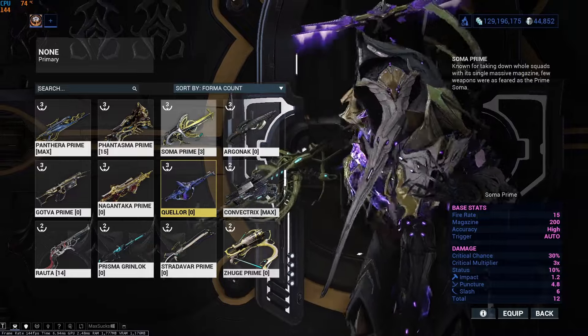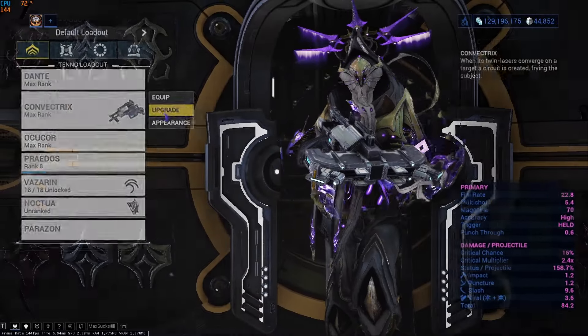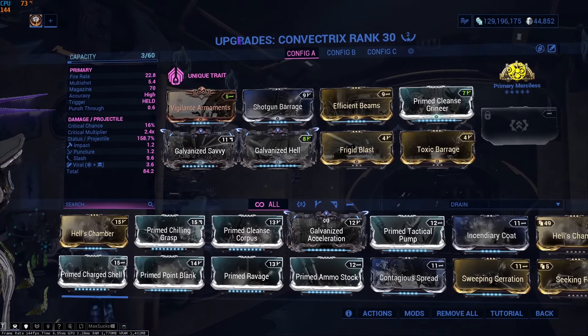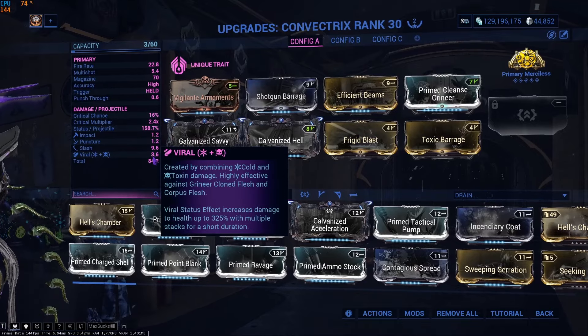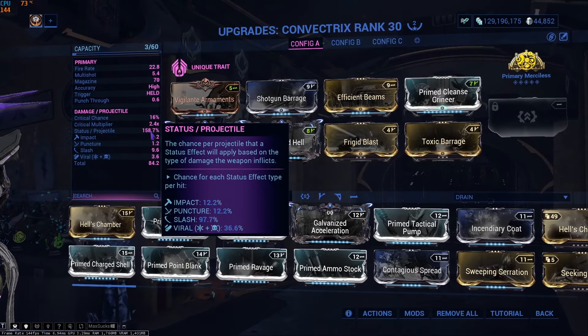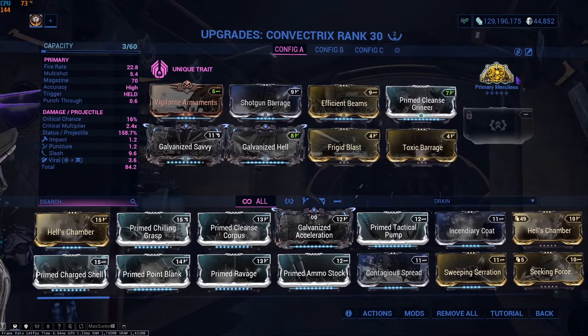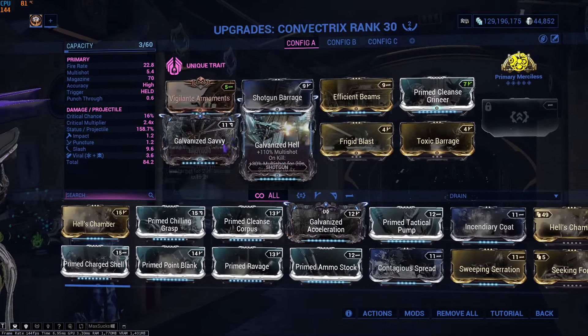Let's have a look at some weapons that go really well with Dante. First of all, the Convectrix — this weapon is just amazing with Dante. Here is the build I have. It's rank zero so that the slash rating is higher than the viral weighting, and we have enough status anyway. Main mod is Double Dip Merciless for base damage, Efficient Beams is obviously amazing, and then the other mods are just good.